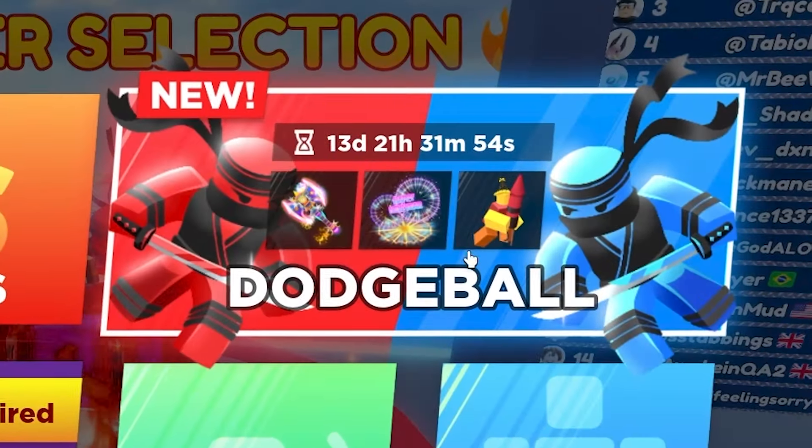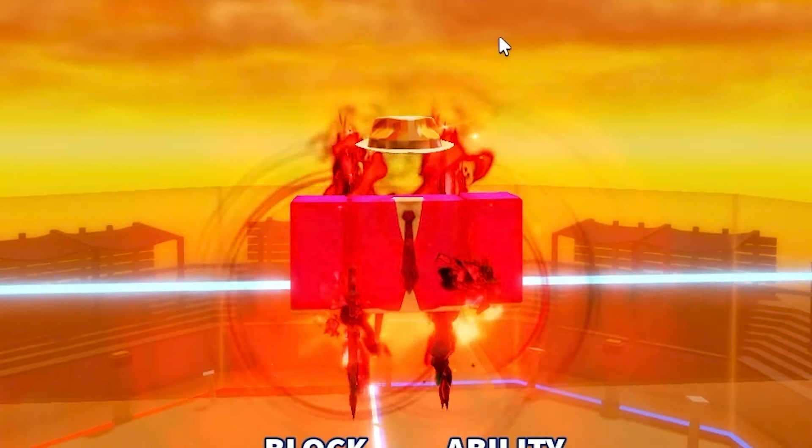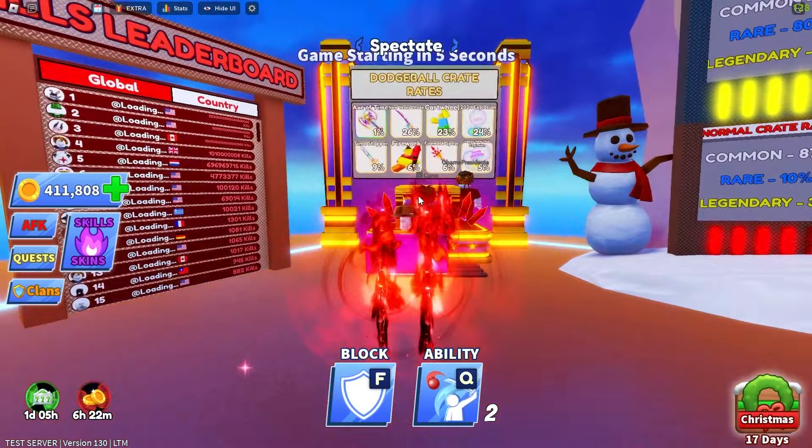Anyway, we have a new game mode — the Dodgeball game mode. So it's red versus blue. It's Dodgeball, guys — it's literally Dodgeball. Oh, what do we have here? Dodgeball crate rates.